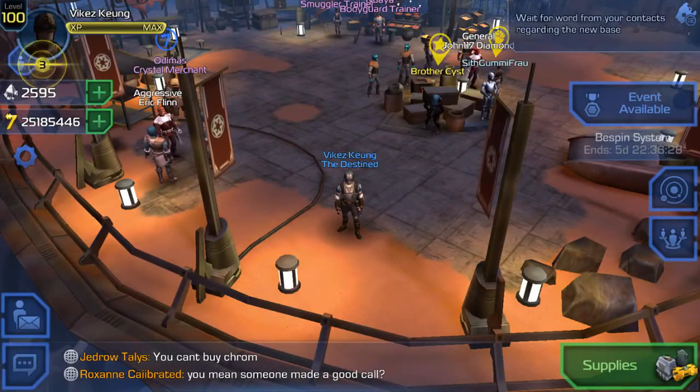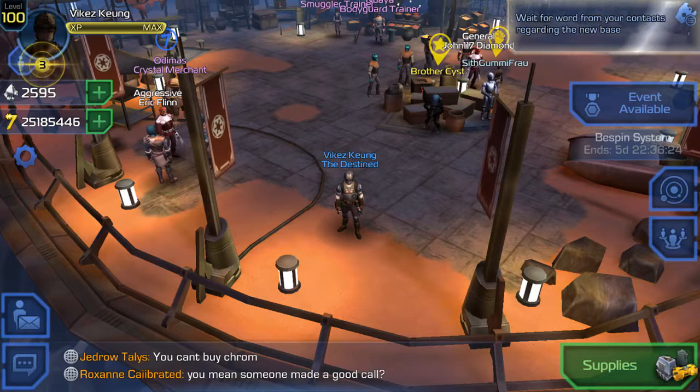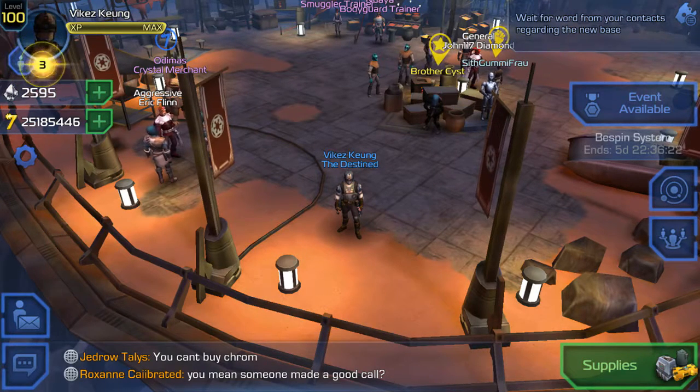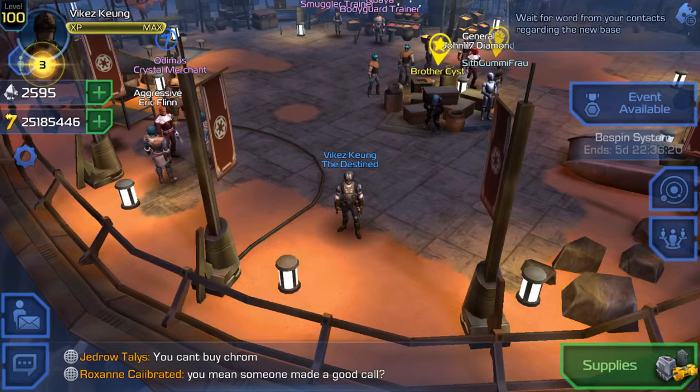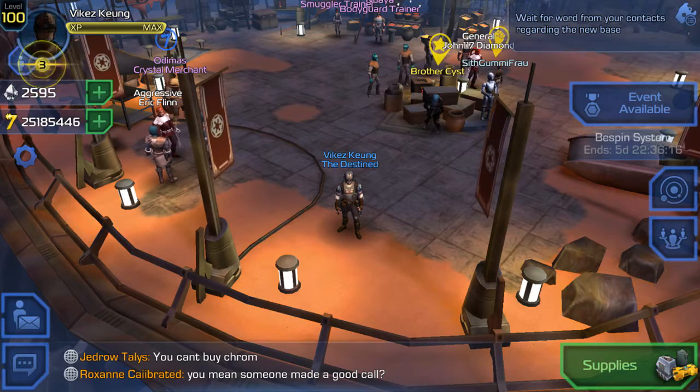Hey guys, LostWolf, and welcome to my playthrough of Star Wars Uprising. The raid has a long name, so give me a minute. It's called the Remote Mining Platform EG-107 Raid on Bespin.